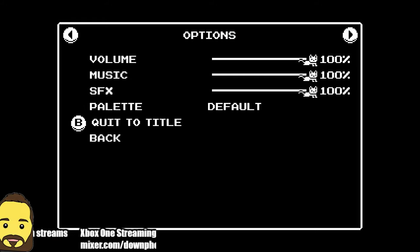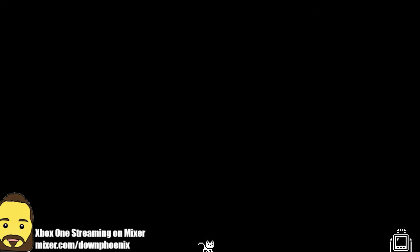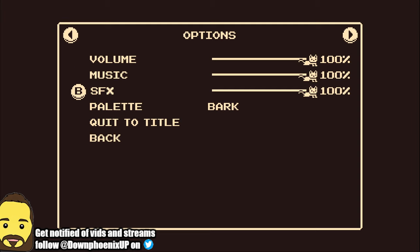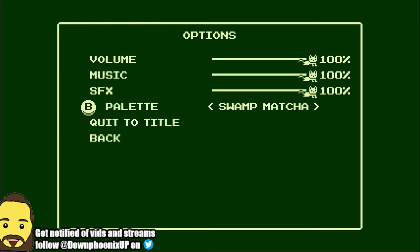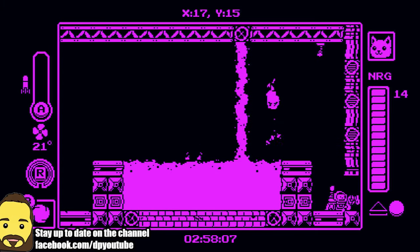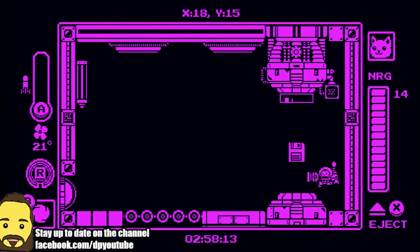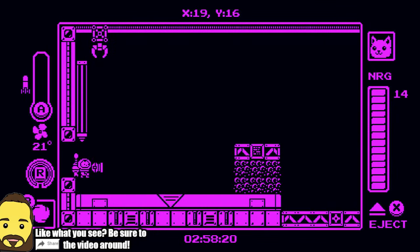I've unlocked a bunch of different palettes, so I'll show you guys that here. I've already beat the game — this is the very end. As you can see I've got a different palette going on — you've got all kinds of different choices to really mix it up. Nice and purple-y for sure. This is the very last mission. You can see my timer right there — two hours and 58 minutes.